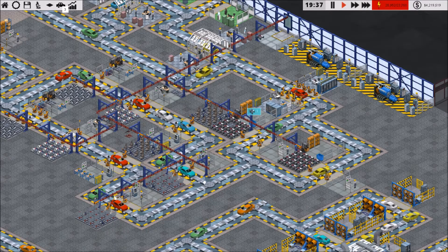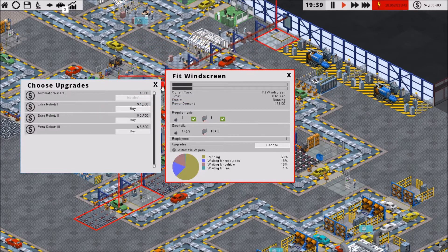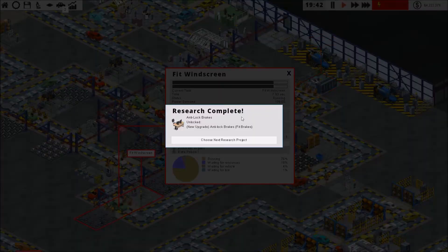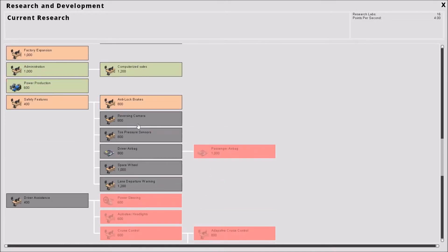There we go — save new design. Now let's see if I did the windows. I did. 4.3 seconds — let's throw some robots on there because I want to get that below the mark there. Keep working down that chain.